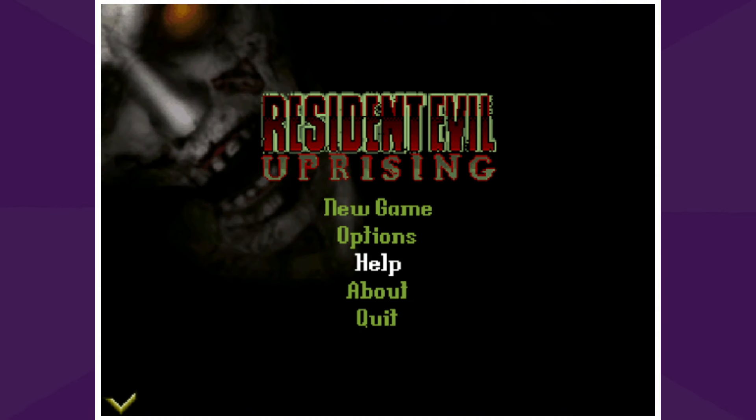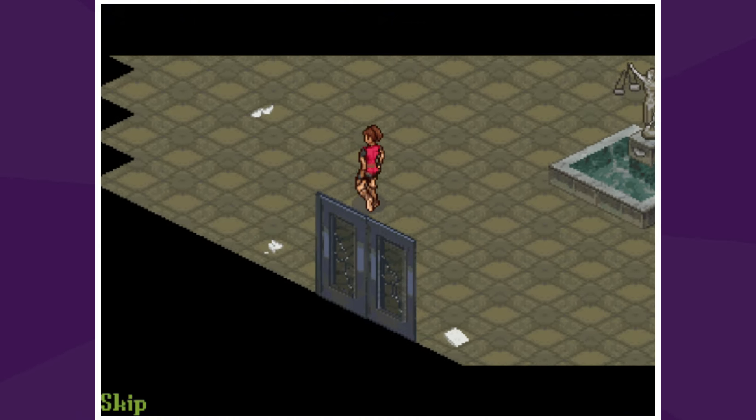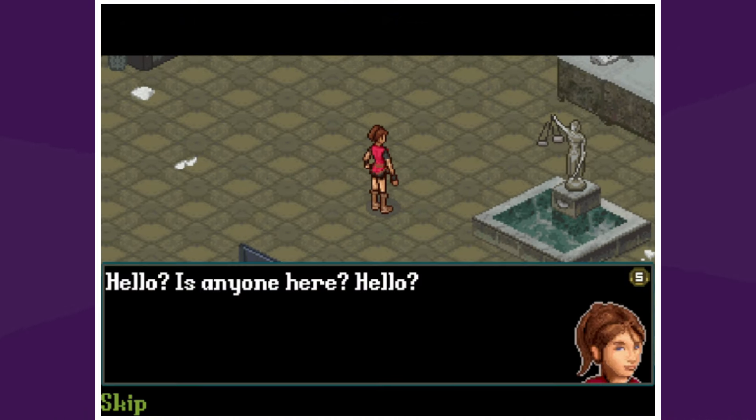This is Resident Evil Uprising — let's jump into a new game. Raccoon City is being overrun by zombies. The mysterious virus reported by STARS operative Jill Valentine and Chris Redfield — that's from the first game — is running loose and has contaminated the city. An unsuspecting visitor enters Raccoon City and soon takes refuge at the police department. So this looks like the story for Resident Evil 2.